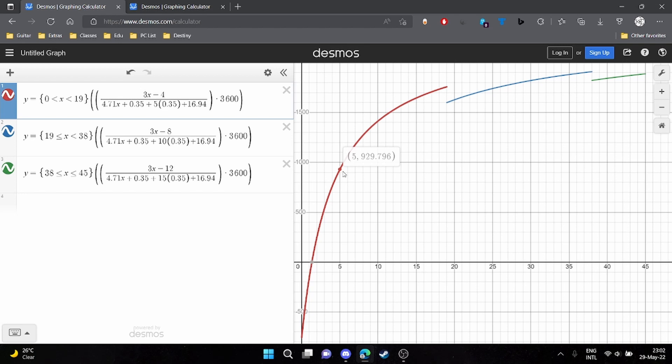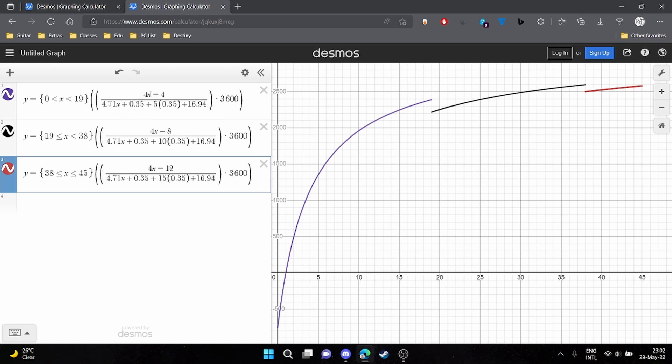You continue like this, and essentially we're looking for the highest peak of this function, because we can't use decimal items — we're going off whole numbers. So at 37 items, you're gaining 1,900 shards per hour, whereas at 45 items, which is the max you can carry, you're earning 1,888 shards per hour. So 37 is the peak of the piecewise function, meaning it is the highest amount you can gain per hour. Here you gain four shards per dismantle, which results in increased gain rate.